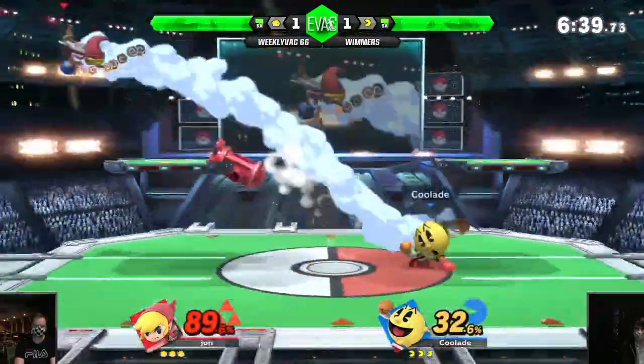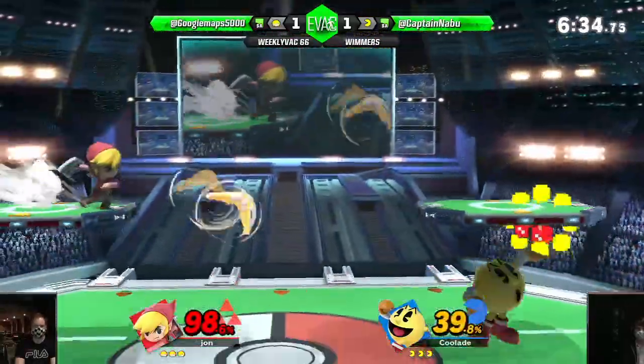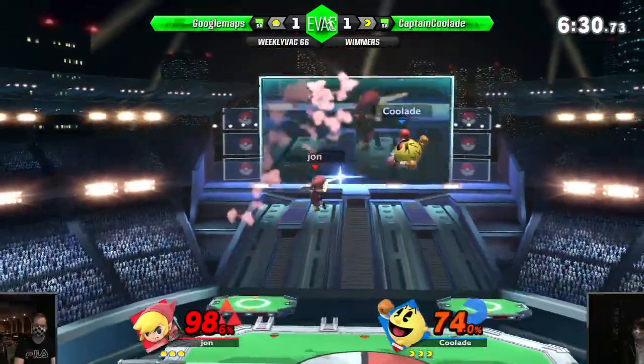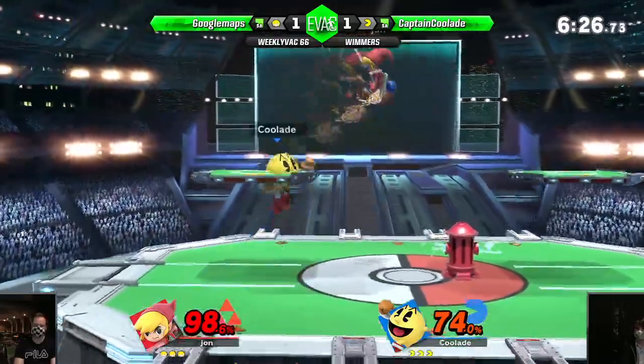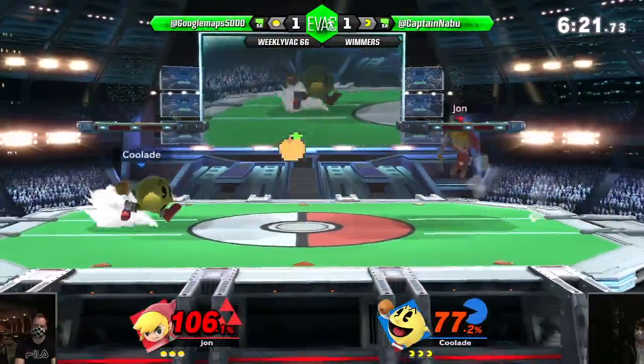It's at 60% on Jon already — in 20 seconds. Nice confirm. Throws a bell but gets hit, so it doesn't catch the bell either. Still hits damage. At 10% Corelight's probably trying to fish for bell a lot more. Corelight really likes using the orange as well — he's really annoying him with the orange. Just goes in a straight line.